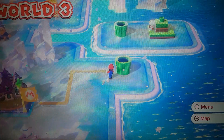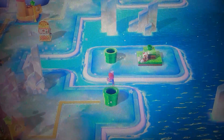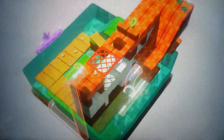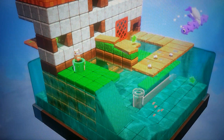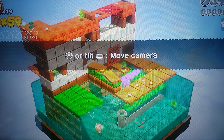The next Captain Toad is going to be right over there. After you beat World 3-3, which is the ghost house, you can go through the pipe and you'll appear on the other side — and that is Captain Toad. Going into Captain Toad Makes a Splash now — this is quite a hard level, one of the harder Captain Toad levels. You're going to want to go underwater at first.